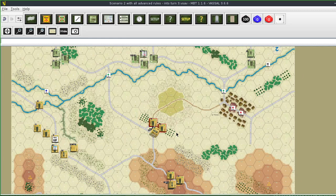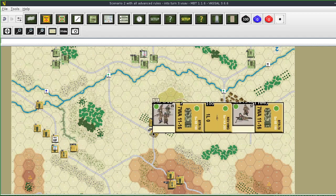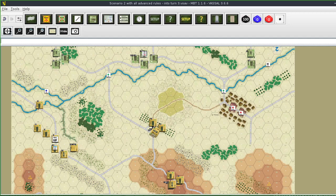They moved last turn so it's spot move plus two, but they're in full cover so those two cancel out. They are spotted because the range is going to be 15. All of them are spotted. These two up front are spotted. Now these units back here - yes, they are spotted too.